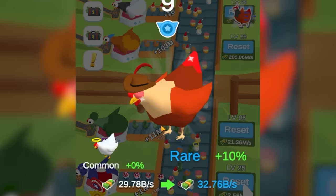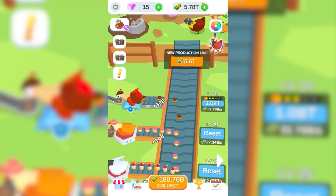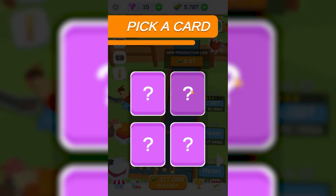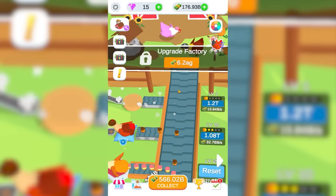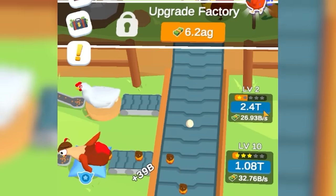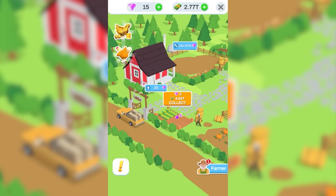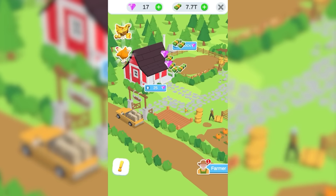And by putting a fancy hat on this chicken, it's going to earn an extra 3 billion a second. Then we blink and we have the money we need to buy another chicken — this is a 20%er, we'll take that all day long. This chicken is crazy expensive to upgrade at 1.2 trillion, but with one upgrade, it's already almost my top-running chicken. And look at my farmer go — he managed to make 5 trillion while we were waiting.